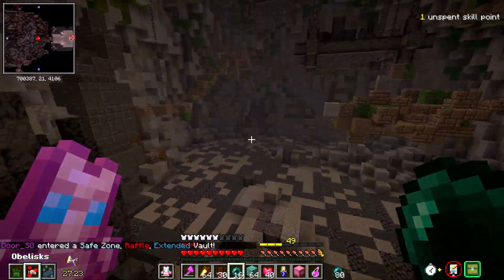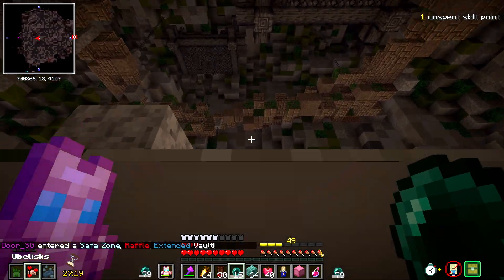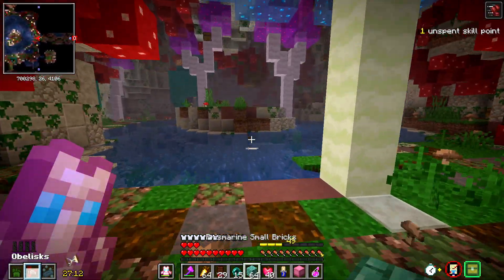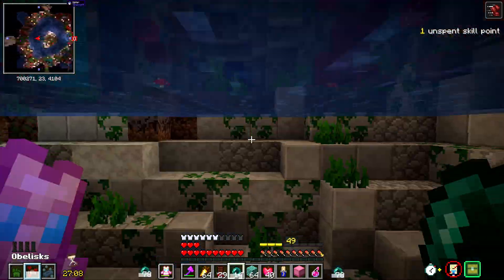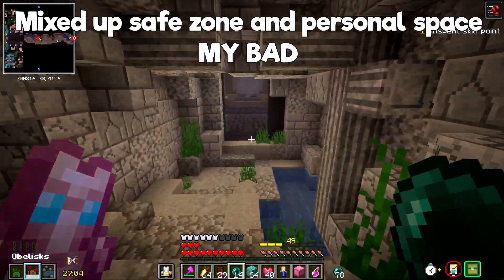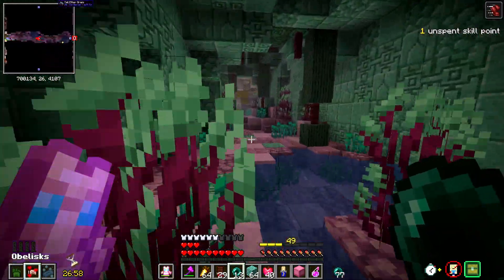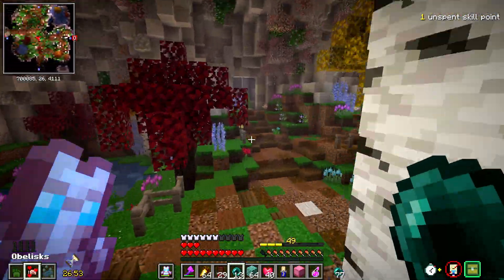Here goes the raffle run. We have Safe Stone, Raffle, and Extended. We don't really mind the Extended because I don't think it changes the raffle timer itself. We also have Safe Zone which is going to be nice — things may not spawn on us too frequently. This is not looking too good though because that's two rooms now with no raffle item. I'm going to run through like I've been doing and hope I can find these things quick enough.